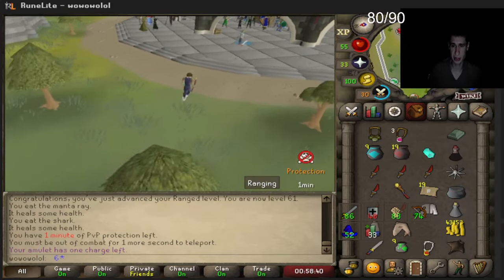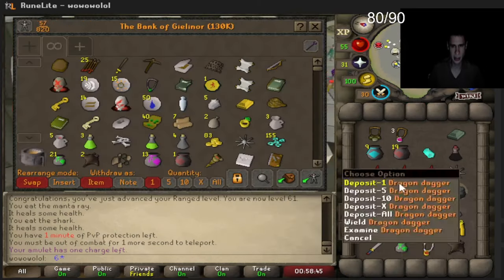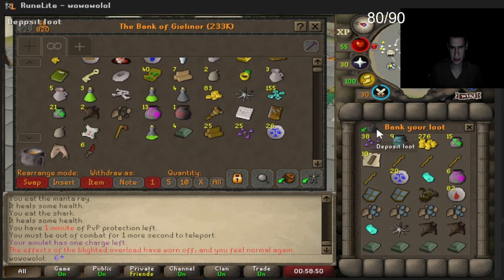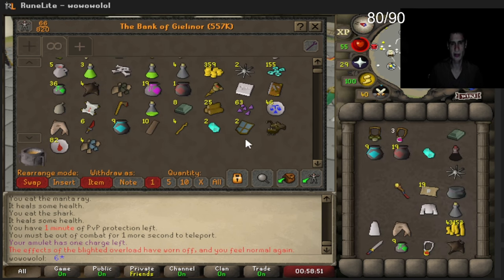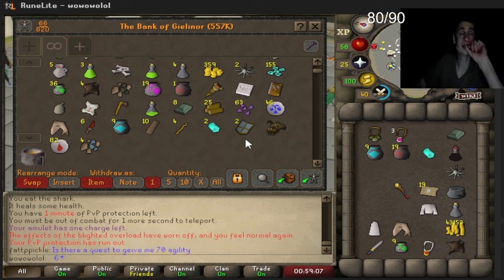We went the rev cave method — 350k gold. We make more money at the rev caves than at the agility pyramid, or about the same. 557k in the bag! After about 3 hours straight of playing, we gotta take a break. This isn't much gold but we're going to use this to strategize.